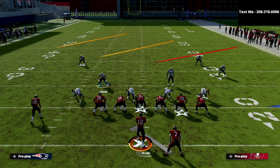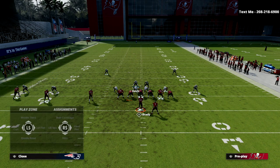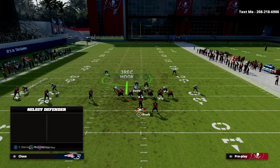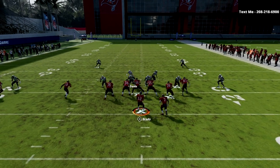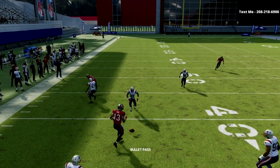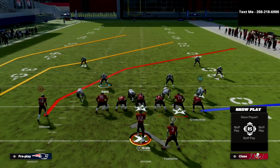Let me show you another popular route combination out of trips tight end — a flooding concept to the trip side. We do the exact same adjustments: put that safety on the right side of the screen into inside quarter, bluff blitz the left-of-screen defensive tackle, QB spy the right-of-screen defensive tackle, and blitz my user. You'll notice this corner route that's really effective — my guy is going to run right to it and swap it every single time.